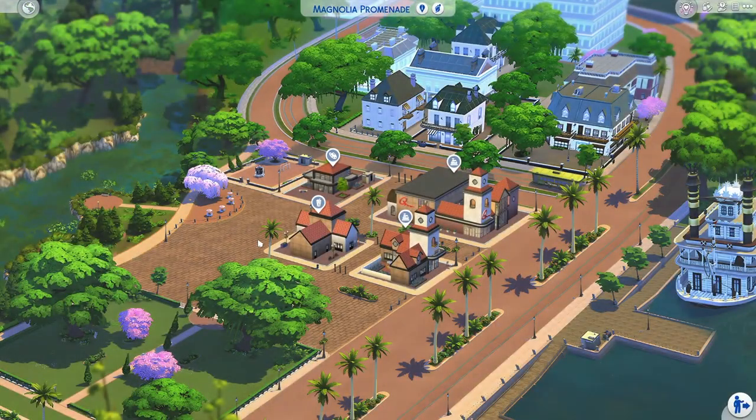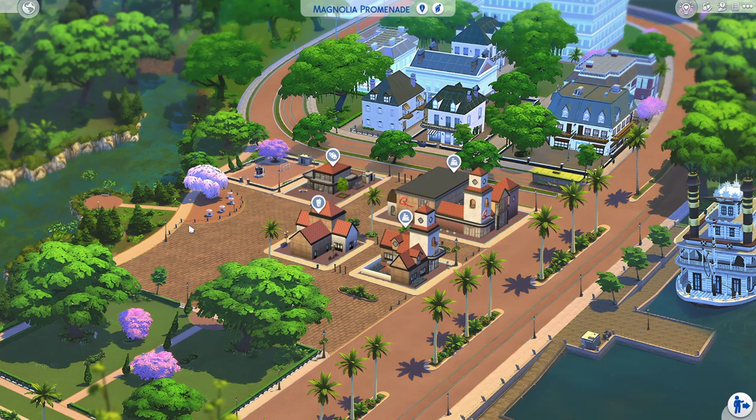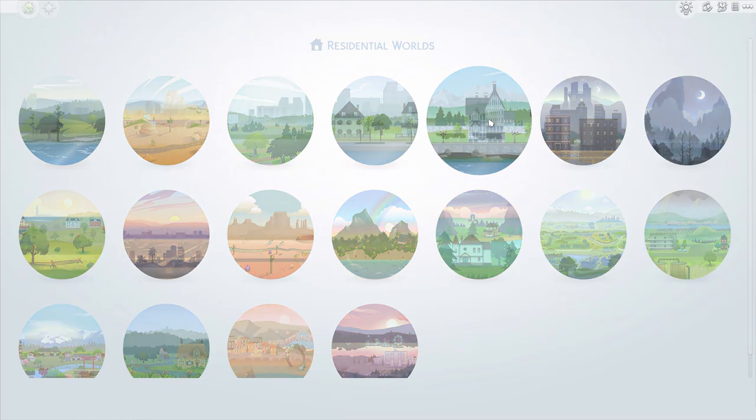I also did Magnolia Promenade — all these builds are actually from Maxis and I just decided what they are. There are two retail lots, an art center, and a thrift and bubble tea shop. They are functional as far as I've been able to tell so far.